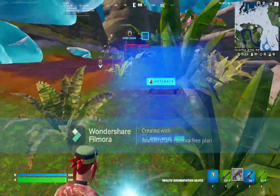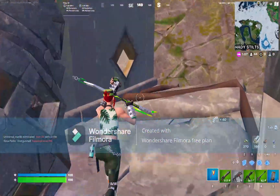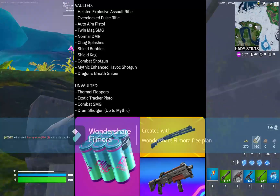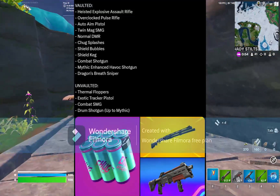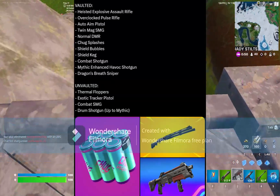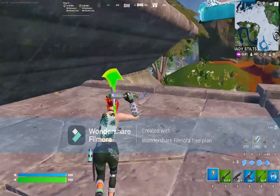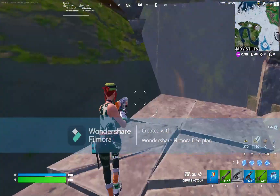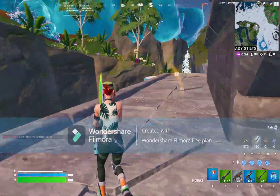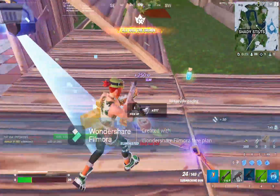The Combat SMG has been unvaulted. Here are all the unvaulted and vaulted weapons on screen. We got the Drum Shotgun - it's been unvaulted, which I don't like because they keep getting killed by them. It's kind of overpowered, and with the mythic Drum Shotgun that's in the game right now, that's scary to think about.